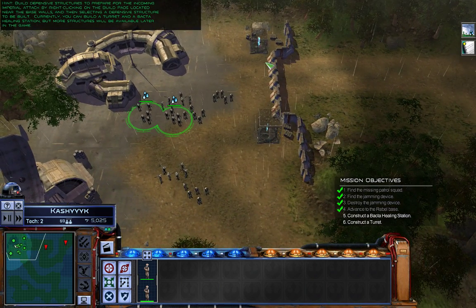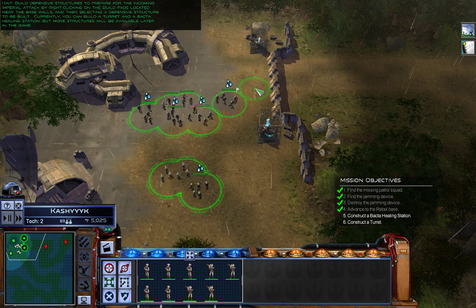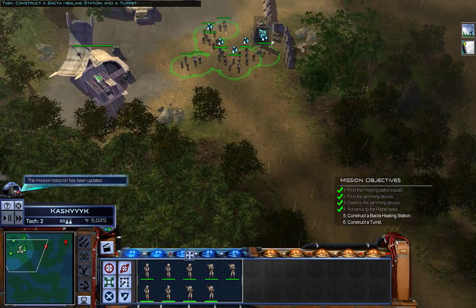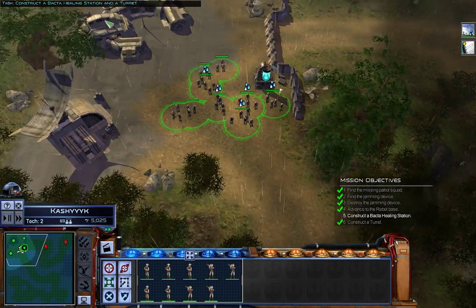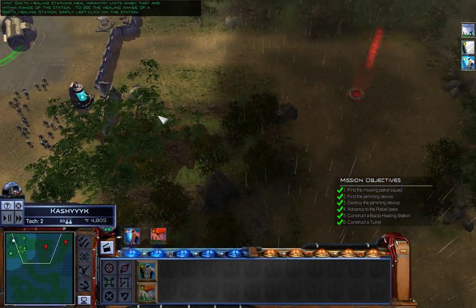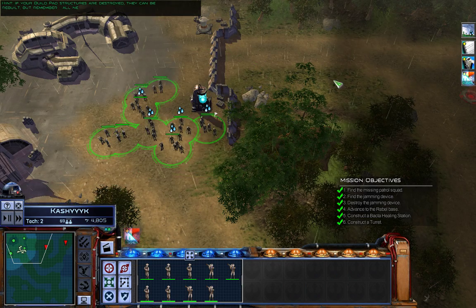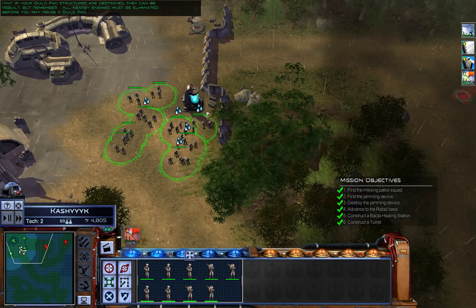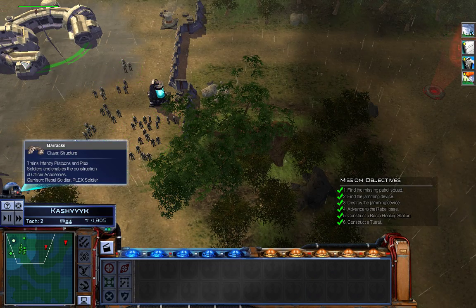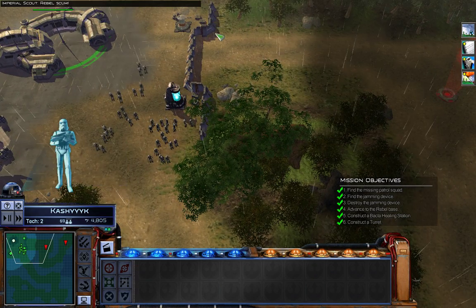They only have one turret. Oh, this isn't a turret, this is a healing station. Currently you can build a turret and a bacta healing station, but more structures will be available later in the game. We've got the communications array and the barracks over here. Bacta healing stations heal infantry units when they're within range - simply left-click on the station to see its healing range. If your build pad structures are destroyed they can be rebuilt, but all nearby enemies must be eliminated before you may reuse a build pad. What I clicked on before when I clicked on the barracks were upgrades, so now it's fully upgraded.